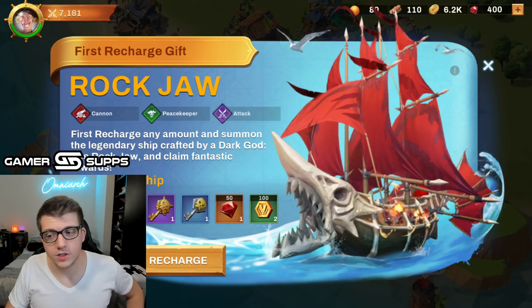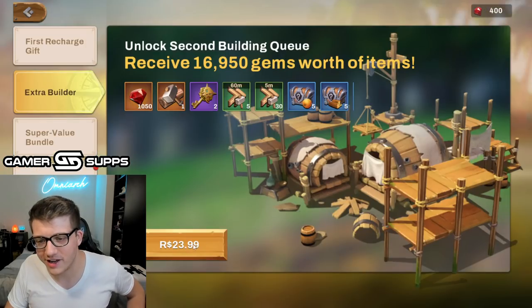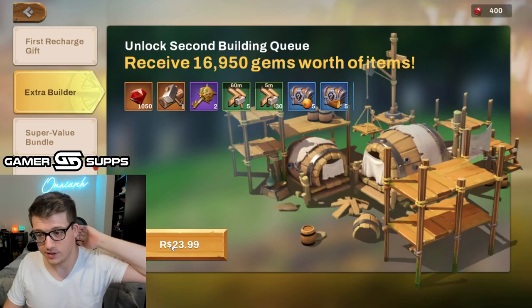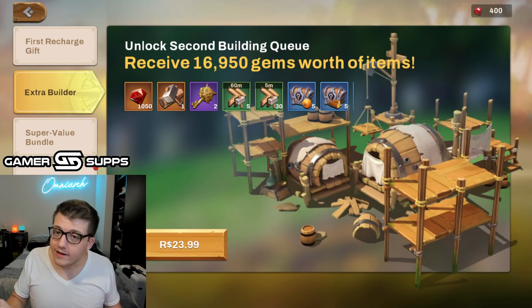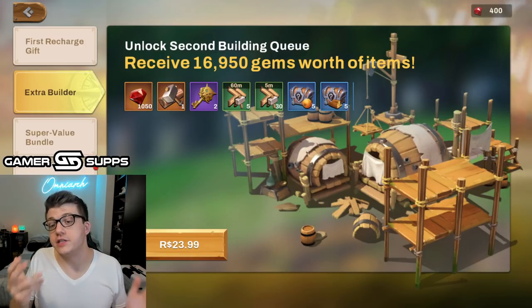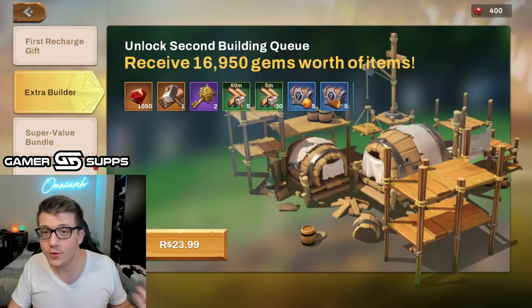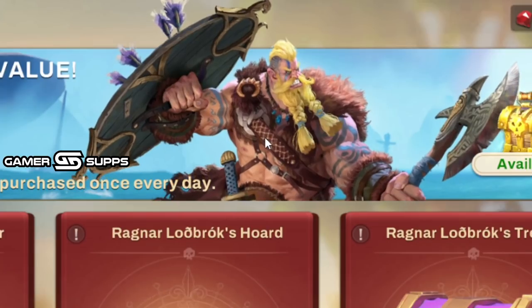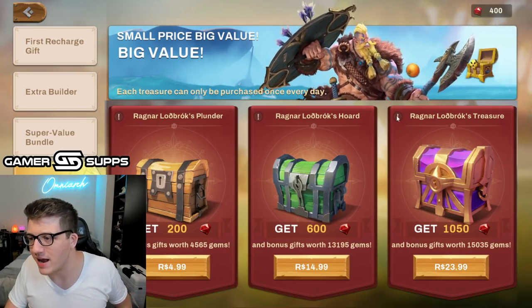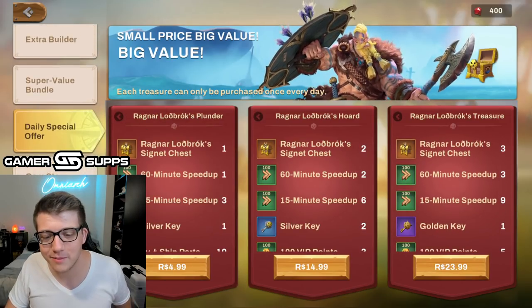We reloaded after the crash and we've already got a bundle pop — a legendary ship bundle. So this is basically Minamoto for 23 R — which I learned is Brazilian Real. 23.99 Brazilian Real converts to $4.54 US dollars. So the more you know. That's actually a lot of gems for the price. We're not gonna spend money today — whoa, is that Ragnar?! It is! Holy — it's Ragnar Lodbrok. Maybe we will be spending money today.